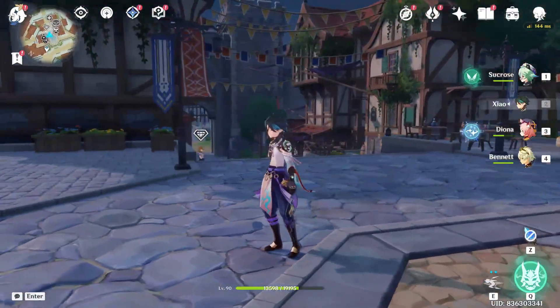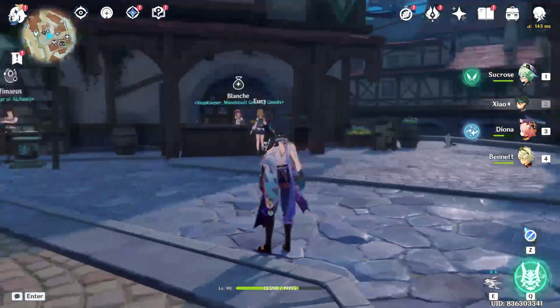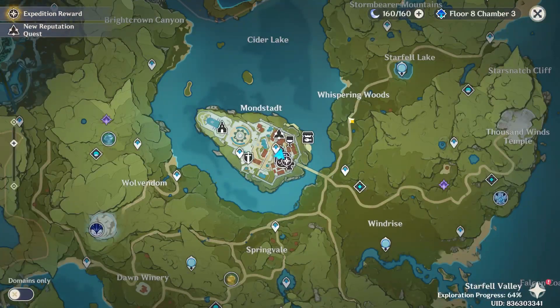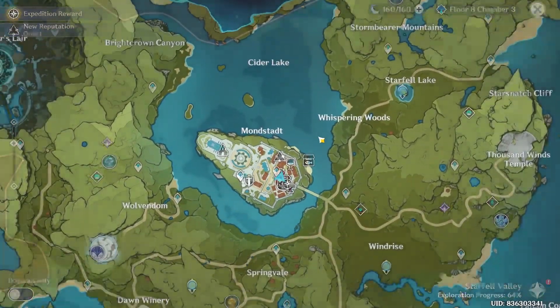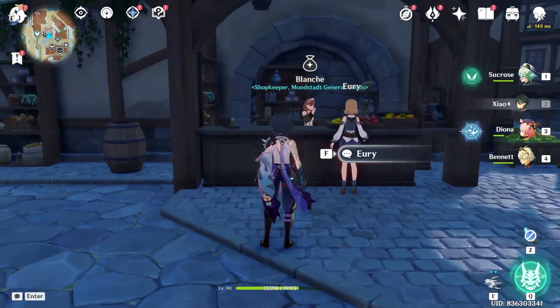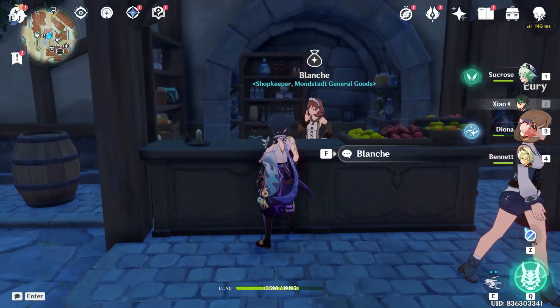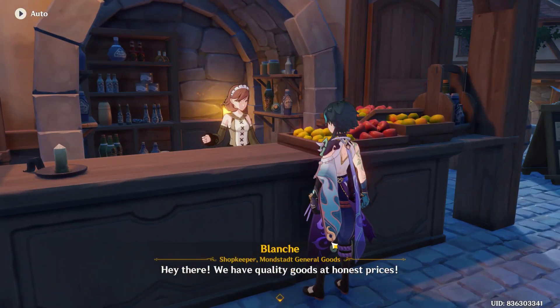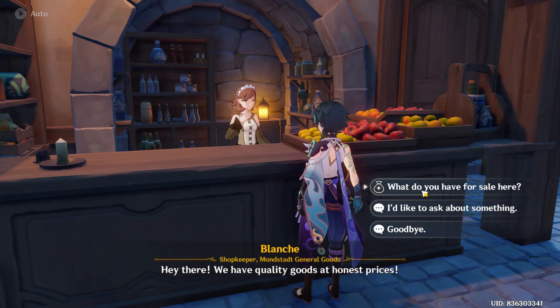As you launch your game, just open your map by pressing M on your keyboard. You can then travel to any village, and once you arrive, look for the store called General Goods. When you find it, approach the shopkeeper and press F on your keyboard.